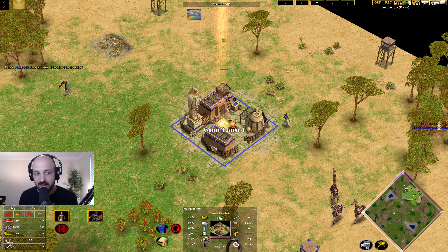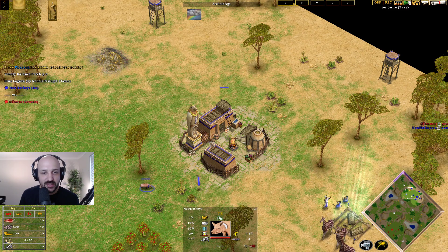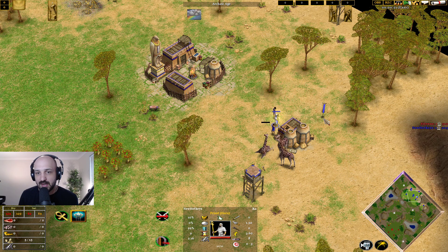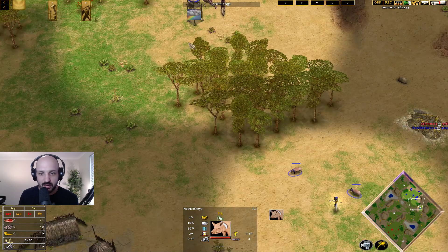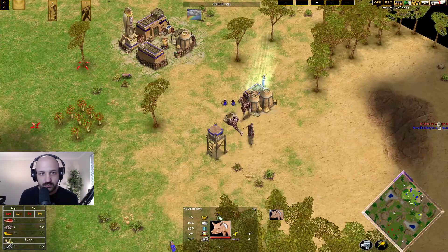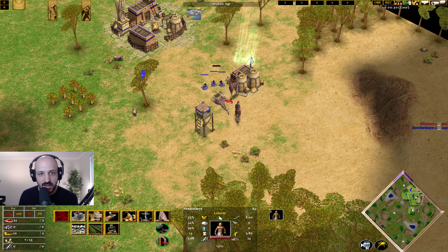First things first, we're going to jump onto our hunt here and do our circle around our base, getting as many herdables as we can, and grab hunting dogs. The first thing, as always, is to come over here onto the gold, shoot that down, empower this, and send our little piglingtons back home. I'm going to grab those pigs as well because I have a sneaky suspicion I'm going to need them. Move around the map, do our big circle, come back home. Looks like we got the gold mine up in time.